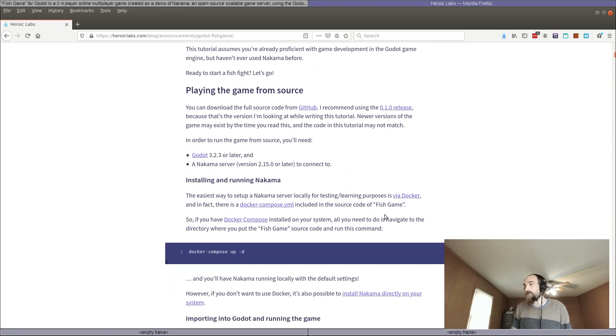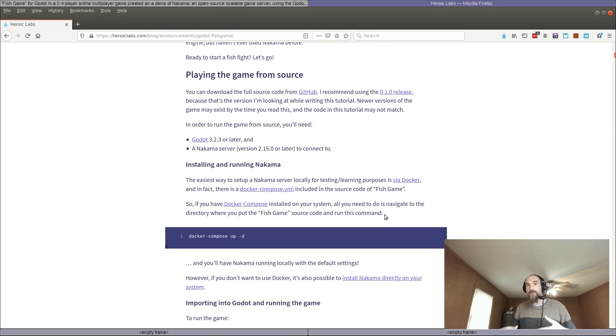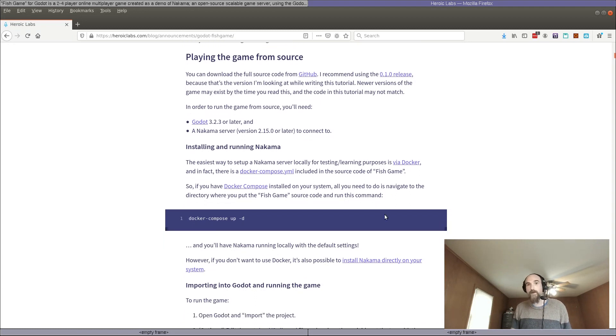I tried to make it very easy to download the source, import it into Godot, and get started. If you have Docker and Docker Compose on your system, you can run one Docker Compose command and it'll set up a local Nakama server with the right configuration.